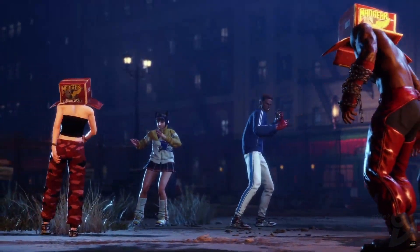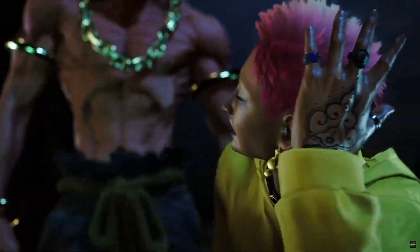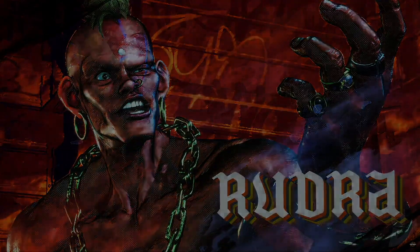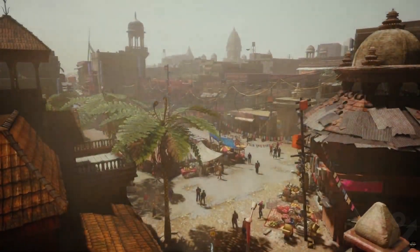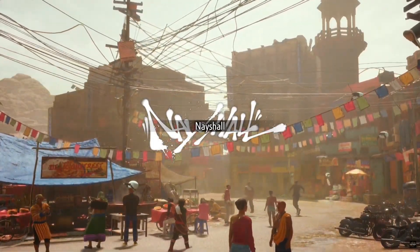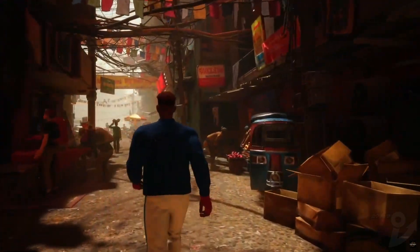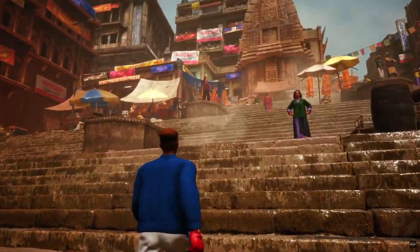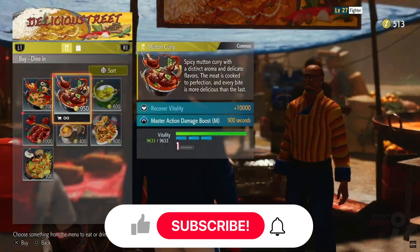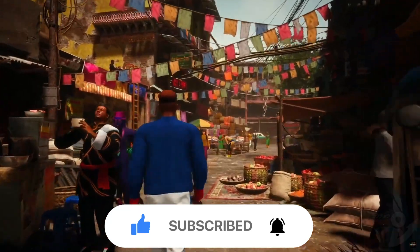There are characters steeped in mystery and an organization you may recognize, all of which come together to immerse you in the Street Fighter universe. Nyshall is a large city that serves as another area to explore in World Tour, complete with its own stores that differ from the ones you find in Metro City. In contrast to Metro City's urban landscape, this city has a fairly complex topography, and who you'll meet in this new city will also differ.